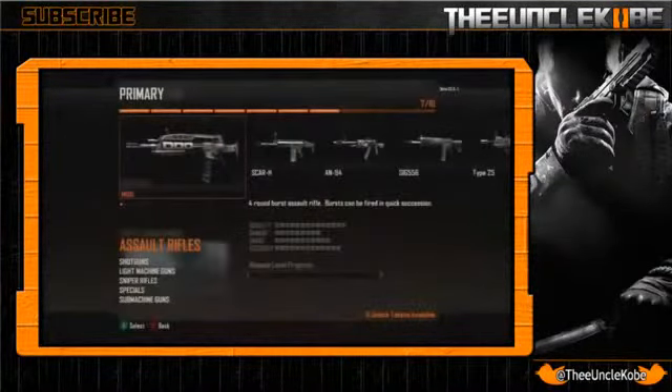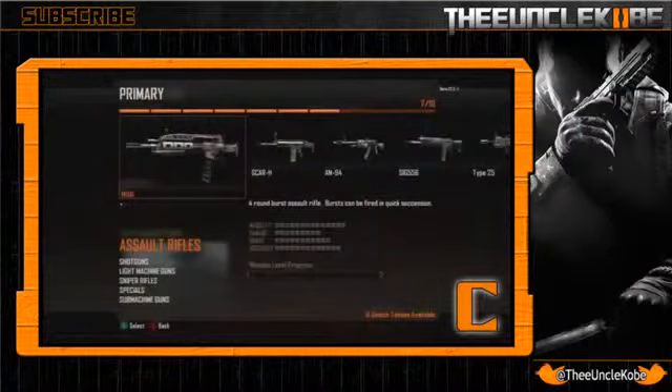The first weapon is the M8A1, a 4-round burst fire weapon. However, the burst can be fired in quick succession, so I'm guessing it's going to be faster than normal burst fire weapons we've seen in the past — not rapid fire, but the time between bursts is very short, making it very deadly. For the sake of this video I'll be calling each little block a point. Mobility is at 14 points, which will be standard across all assault rifles with one exception. Damage is at 9, which is rather weak; range is at 11, not the best; and accuracy is at 13, which is somewhat average. Overall this gun makes me wish they brought back the M16, which is why I give it a C.